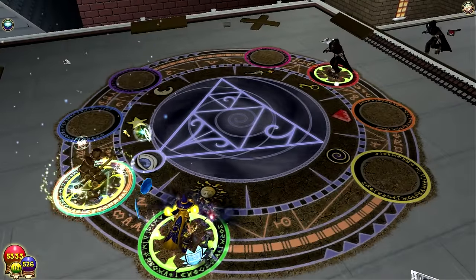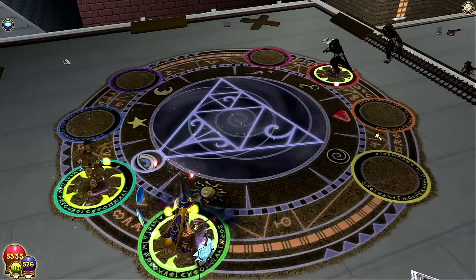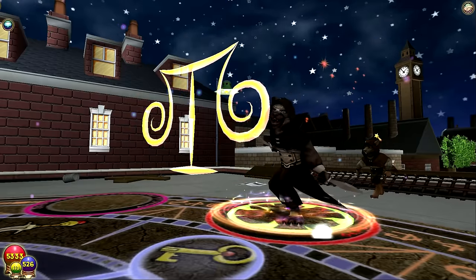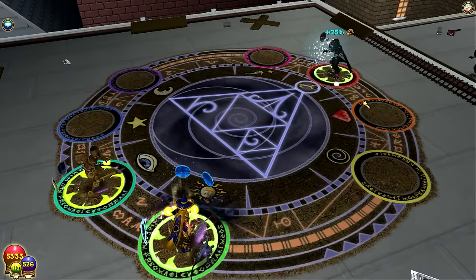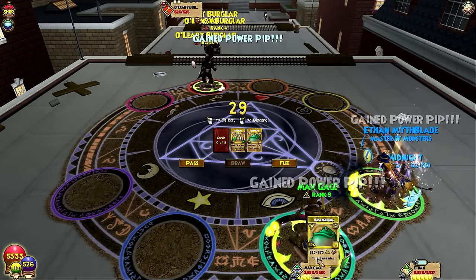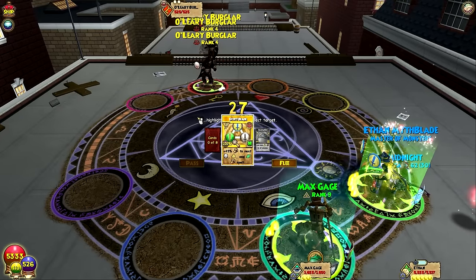The other one had ether shield so this one also probably has four myth pips, myth resist, and then there's probably another resist — and he's weak to storm, probably. Yeah, that's probably the way it goes — ether shield because the other one had a similar shield. Alright, I like that — that's not bad at all. And frog — confirmed, frog is learned!